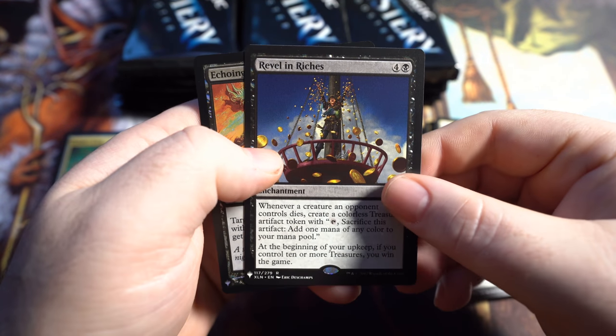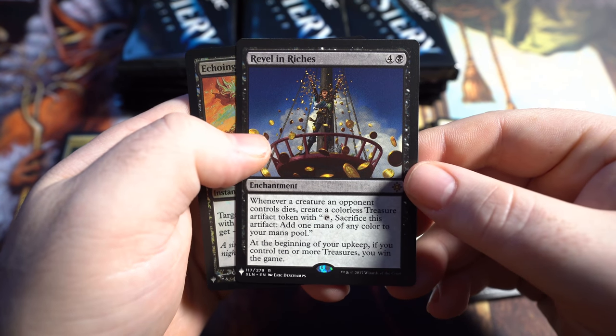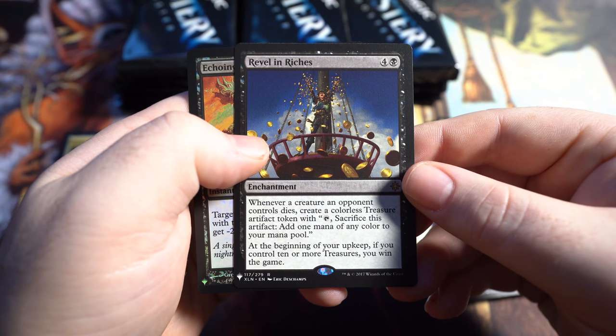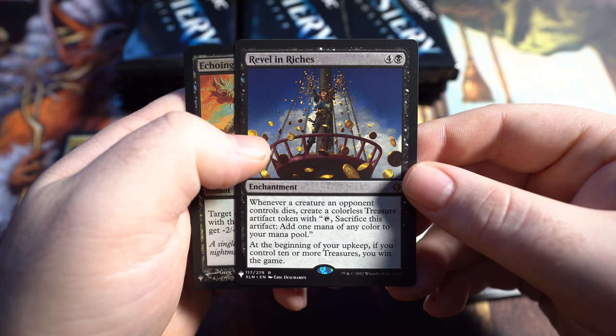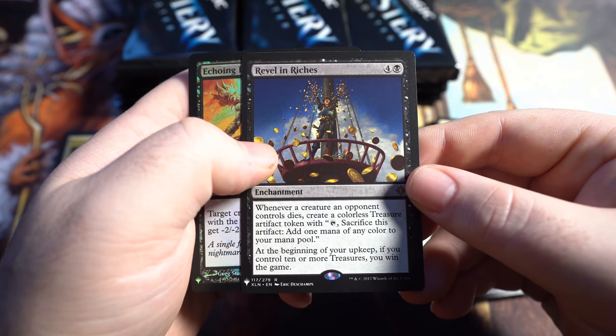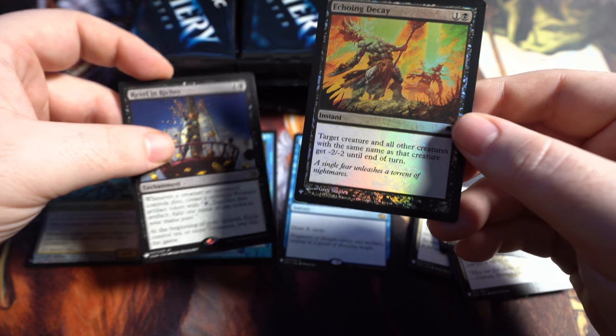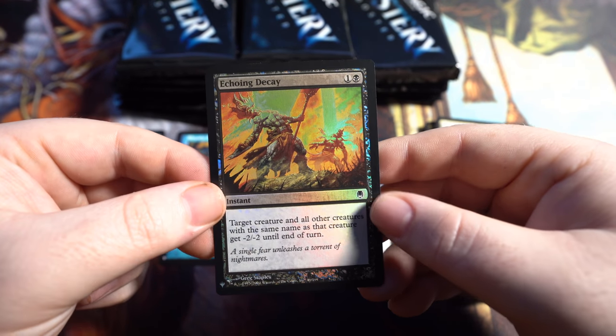There's a card I haven't gotten so far — Revel in Riches. Whenever a creature an opponent controls dies, create a colorless treasure artifact token with sacrifice and add one. That's so good. This is going in the Squirrel deck. If you control 10 or more treasures, you win the game. That's going in the Squirrel deck. I've never even seen that card before — that's wonderful.